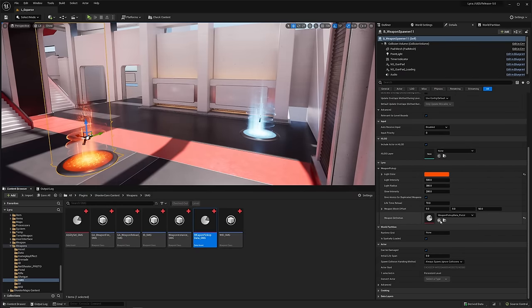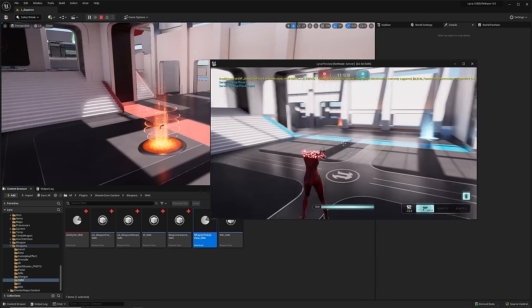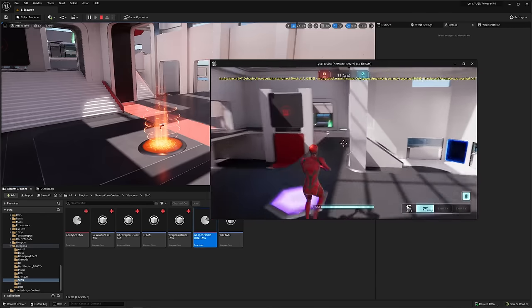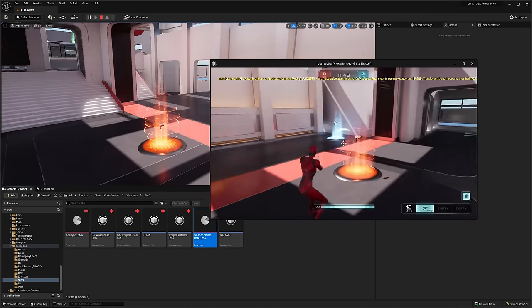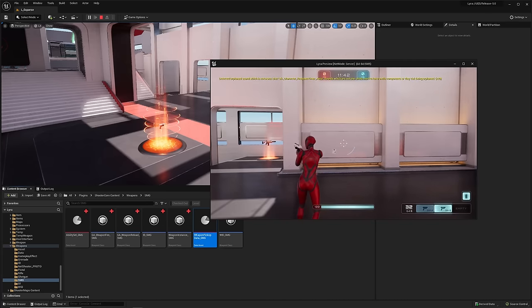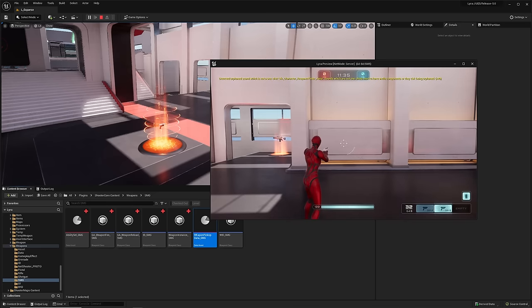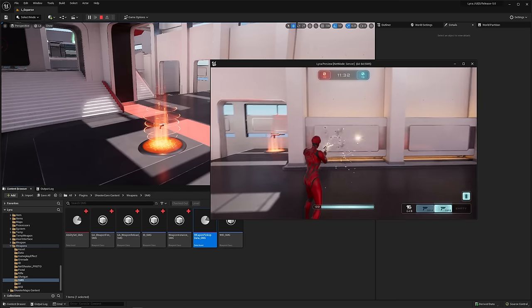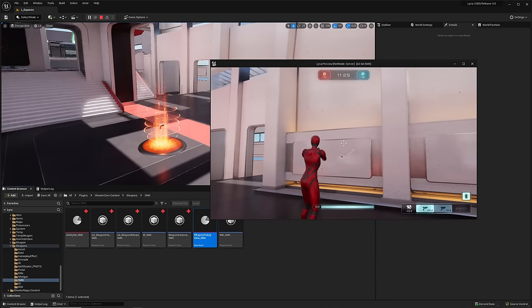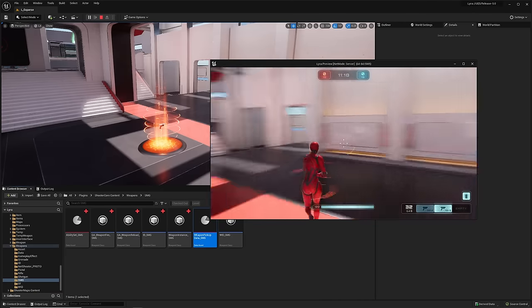Make sure the weapon spawner is set to give the SMG and press play. You can see the pistol already in hand. Walk over the new spawner and pick up a second weapon — still the pistol icon, but 96 bullets. The reticle is noticeably different: much larger and takes a while to tighten. Pressing fire gives you an automatic weapon. You can also see the reticle adapts based on bullet count and magazine size. You've created a new weapon in Lyra.